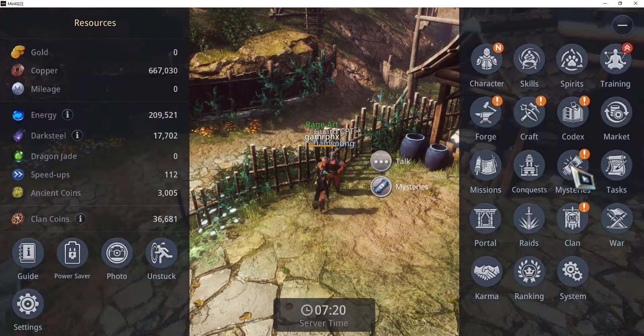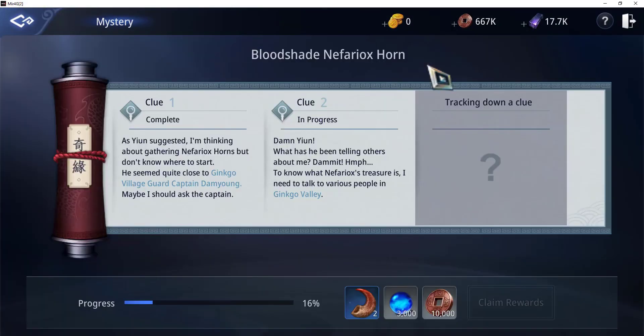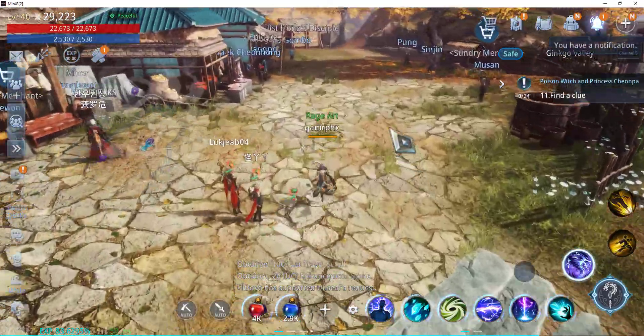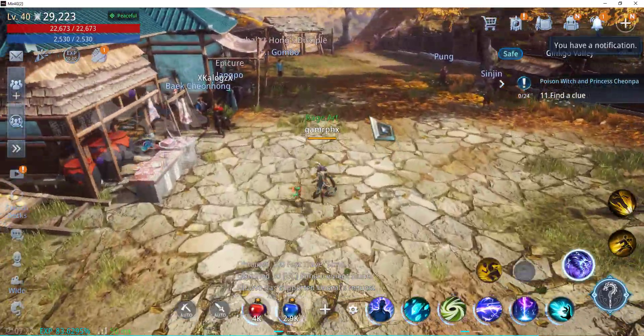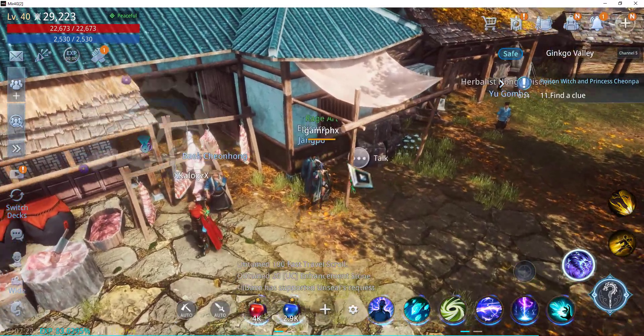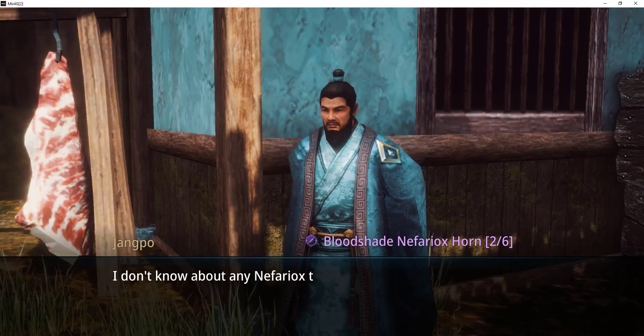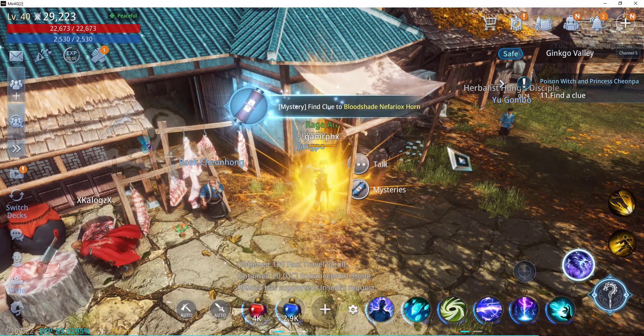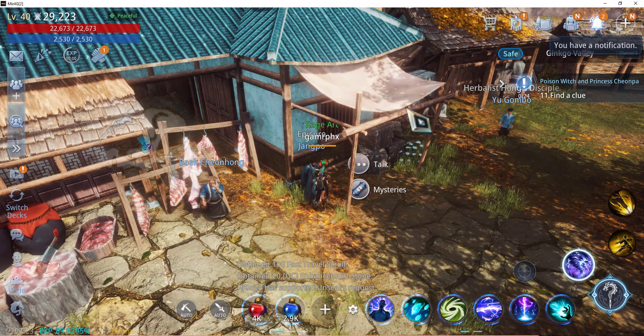Let's go to the mystery tab. Now it's clue number two. For clue number two, it says that I need to talk to various people in Ginkgo Valley, so we will need to locate that particular NPC. Near the area, there's Epicure Jangpo — let's talk to this guy. And the mystery quest has been updated.